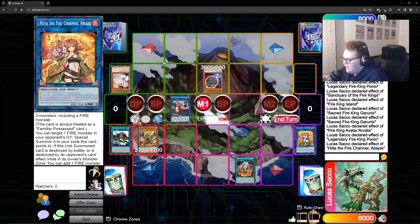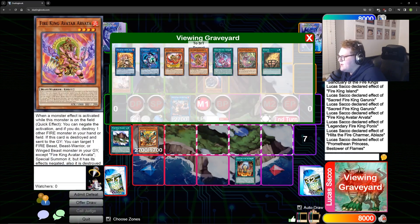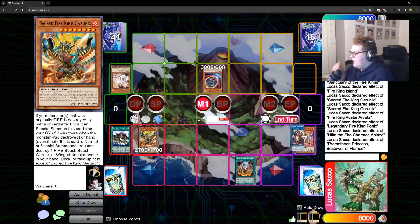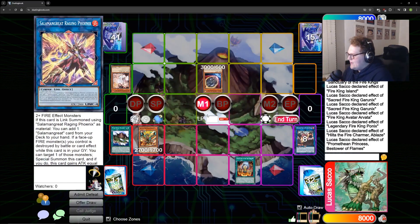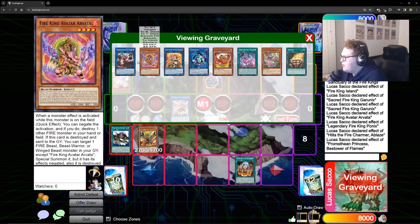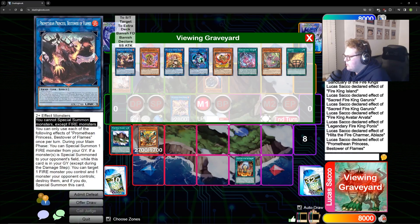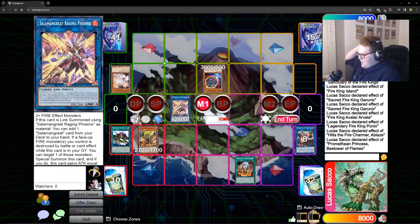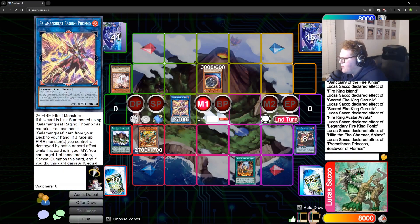Selene is gonna summon out any fire monster from the graveyard because it's a bit of a broken card. Normally if this was just Selene we would go into Access Code, however since Access Code cannot be made — Promethean Princess has a restriction that says we're locked into fires while she's face-up on the field, very similar to Pisti with dragons — we're gonna go into Salamangreat Raging Phoenix.